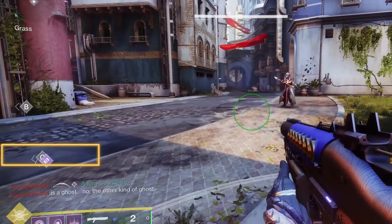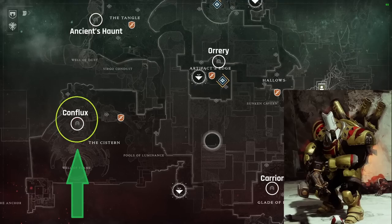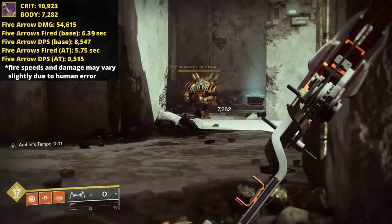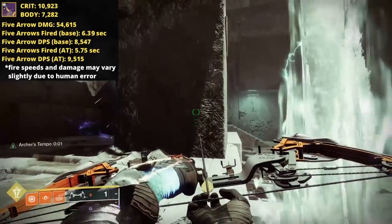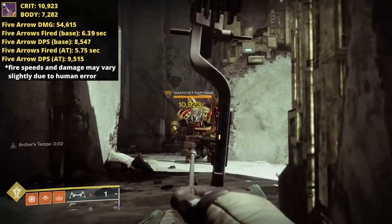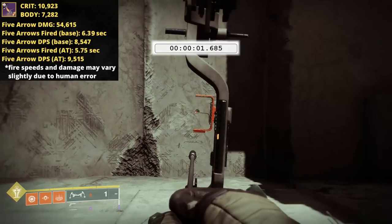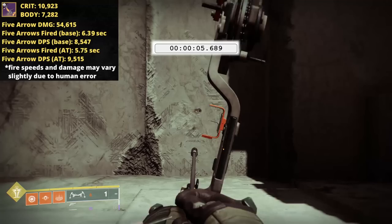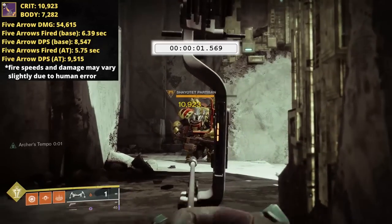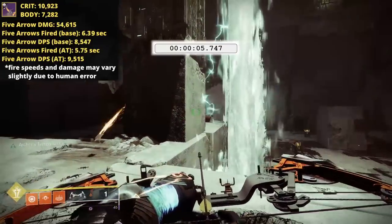Let's get on to some damage numbers. Keep in mind, PvE damage numbers are variable and will change depending on content scaling or enemy tier. I keep all my testing in the Conflux Lost Sector on Nessus versus Carl the Colossus to keep these numbers consistent and comparable from video to video. Versus Carl, Strident Whistle will score 10,923 points of damage on a crit and 7,282 points of damage to the body. Basing off five arrows, they'll total out to 54,615 points of damage on all perfectly drawn crits. Time to fire all five arrows without Archer's Tempo: 6.39 seconds — damage per second, 8,547. With Archer's Tempo, five arrows in 5.75 seconds — damage per second, 9,515. About 11.5% better than the baseline.